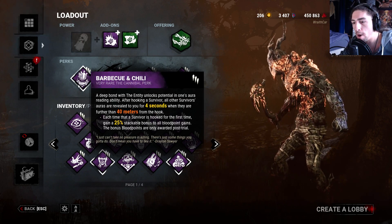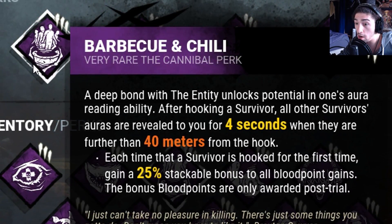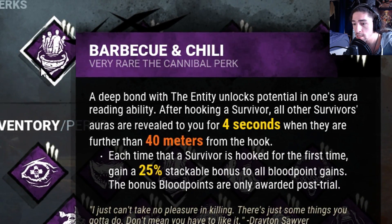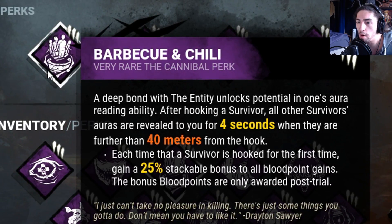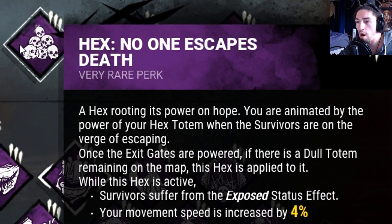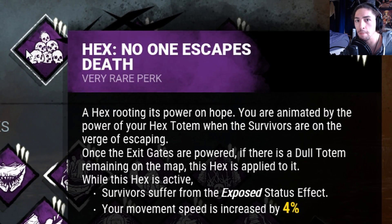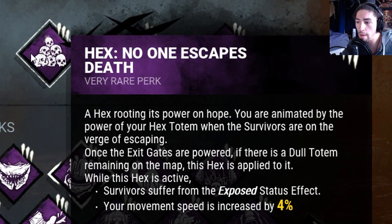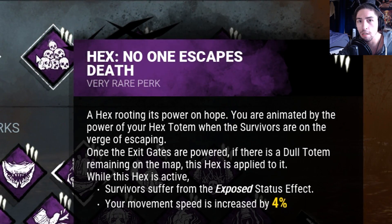First we got Barbecue and Chili — when any survivor is 40 meters or more away and I hook a survivor, unless they're in a locker, I see their auras for 4 seconds and stack up a bonus of 25% up to 100% for blood points. Then we got No One Escapes Death: at the end of the game when all generators are powered, all survivors suffer the exposed effect until the totem is broken, and my movement speed is also increased by 4%, which adds to the Speed Wraither.